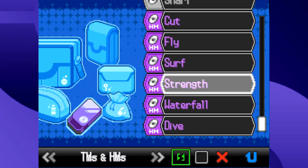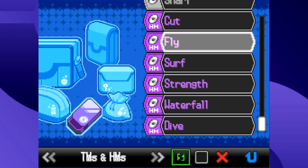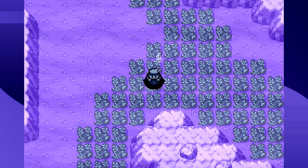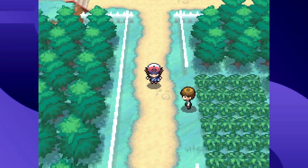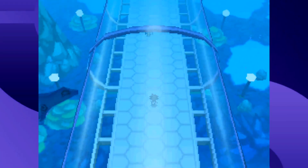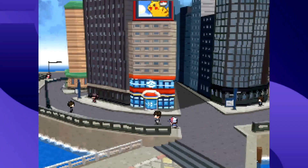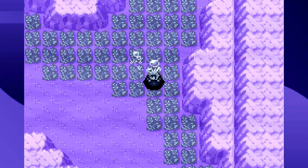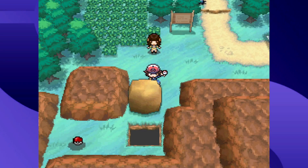From Gen 5 onward, there are no more new HM moves. This is a really good idea in theory, but it does feel jarring. One of the charms of older Pokémon games was that HMs gave you an idea of how you're exploring that specific region, giving each region its own little bit of personality. From Gen 5 onward, that piece of personality is forever lost — you'll never explore a region in a unique way like diving underwater in Hoenn or Rock Climbing in Sinnoh. That really sucks.